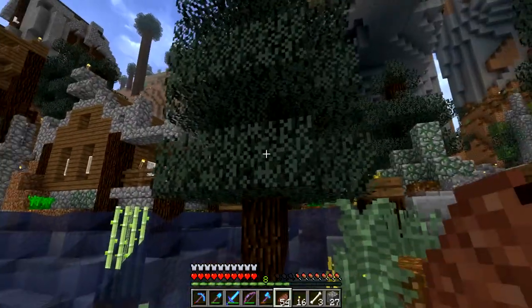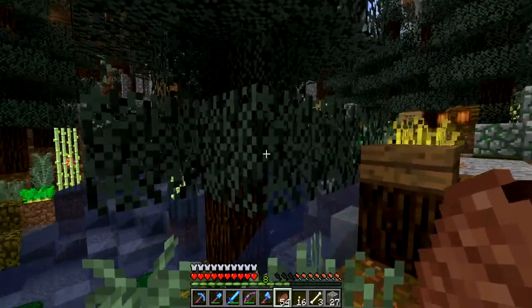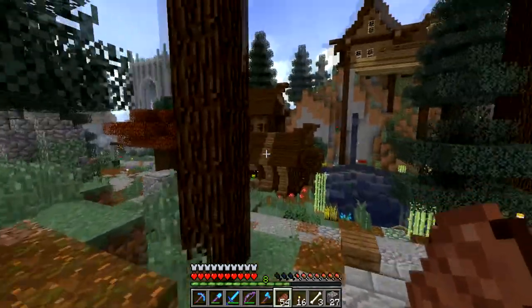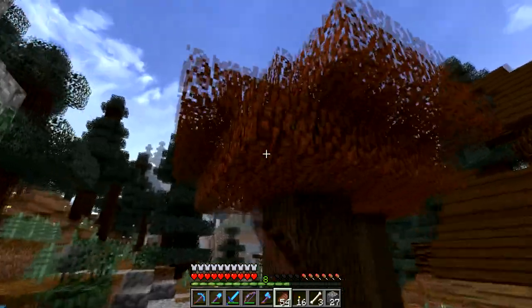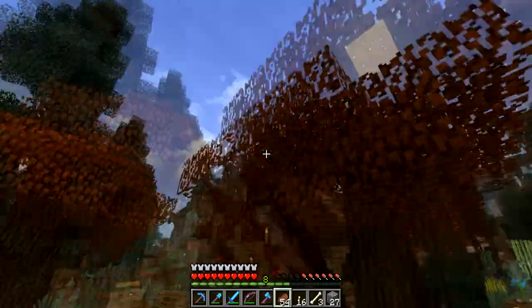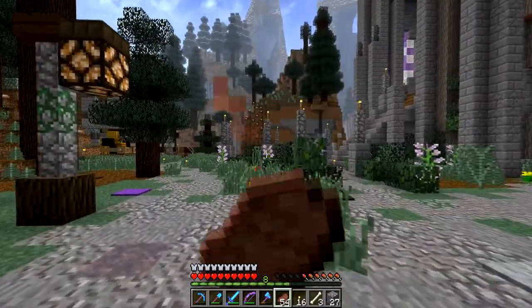In this resource pack there's a new leaf shade - so the leaves are more of a grayish in this biome, and in desert biomes it's more of an orangish. The dark oak trees have orangish leaves in this biome, which I think is really cool. I love it.